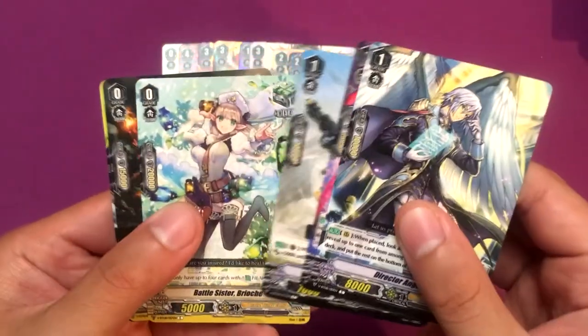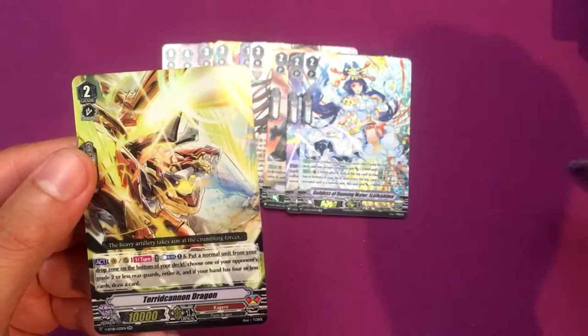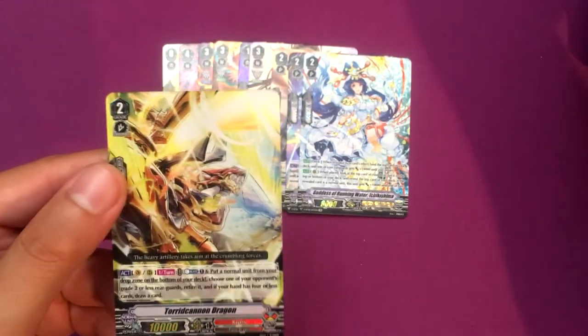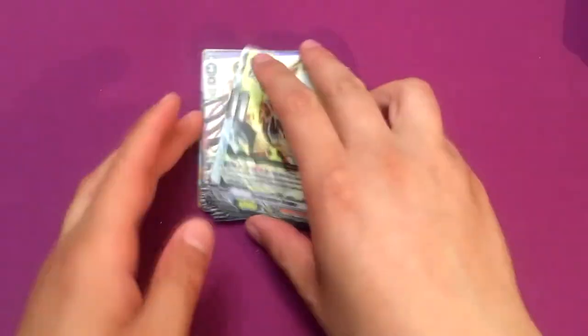Die Gyro. Oh, there was still one more: Offset Angel and Torrid Cannon Dragon — which is pretty cool. This might be the card that replaces Berserk Dragon, but you never know.